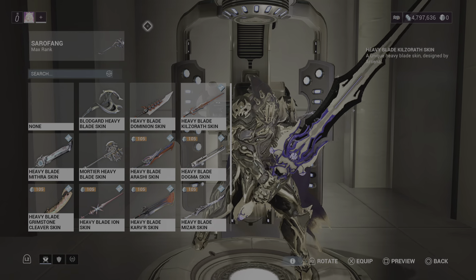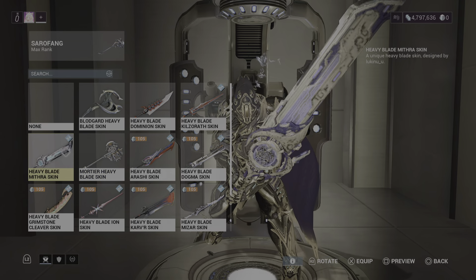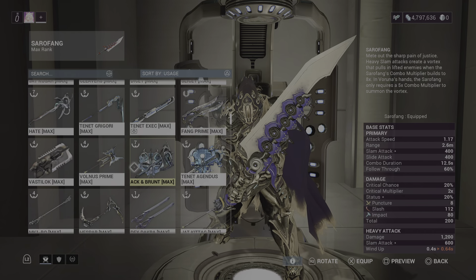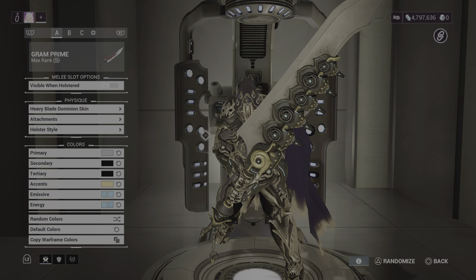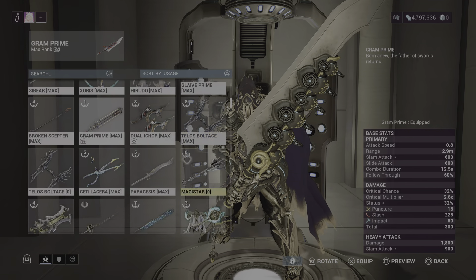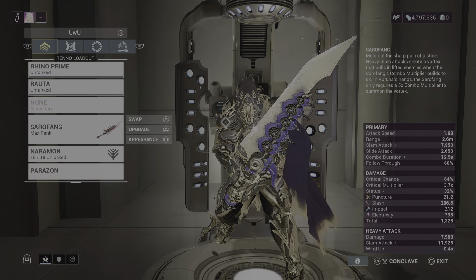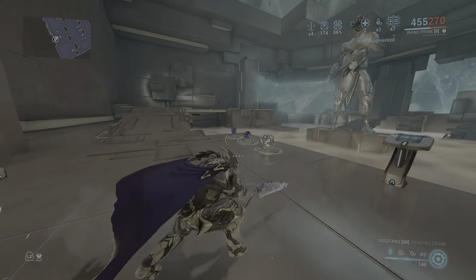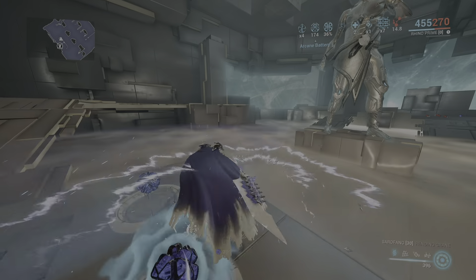I forgot to mention — this thing is tiny. The skin on it is smaller than it's supposed to be. If we compare it to a normal melee like Gram Prime, that's the normal size of this skin. Then you've got the bugged-out weapon Zenistar which doubles its size, and for whatever reason on Sorrowfang it halves its size. It's like a little baby sword — little baby heavy blade. Absolutely hilarious.